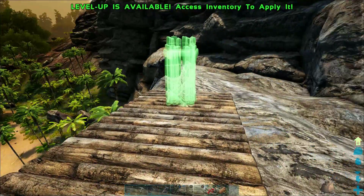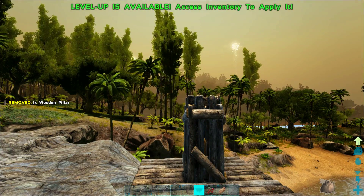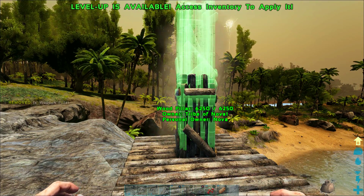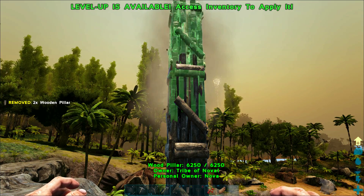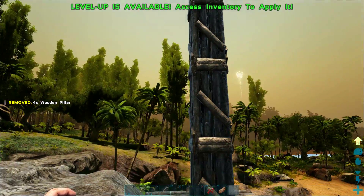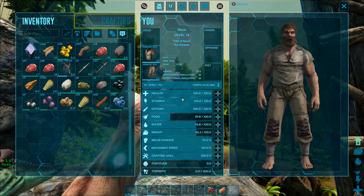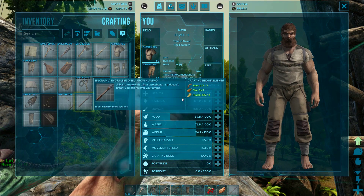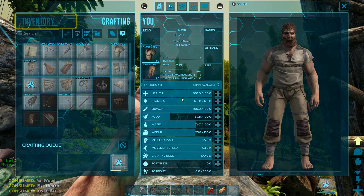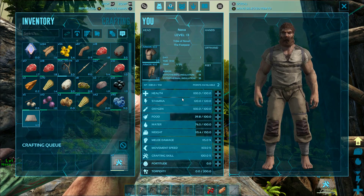We've added a couple more foundations and I'm going to start building some support pillars heading up about five stories, which will keep them away from even the range of a T-Rex. A T-Rex is about four stories tall, and if you get that fifth story up he's pretty unlikely to be able to attack your base — six stories high is definitely going to be safe. I've got these pillars up really high but I'm not actually going to be able to reach them, so I'm going to make a thatch ceiling and see if we can attach it to the top of that fifth story.